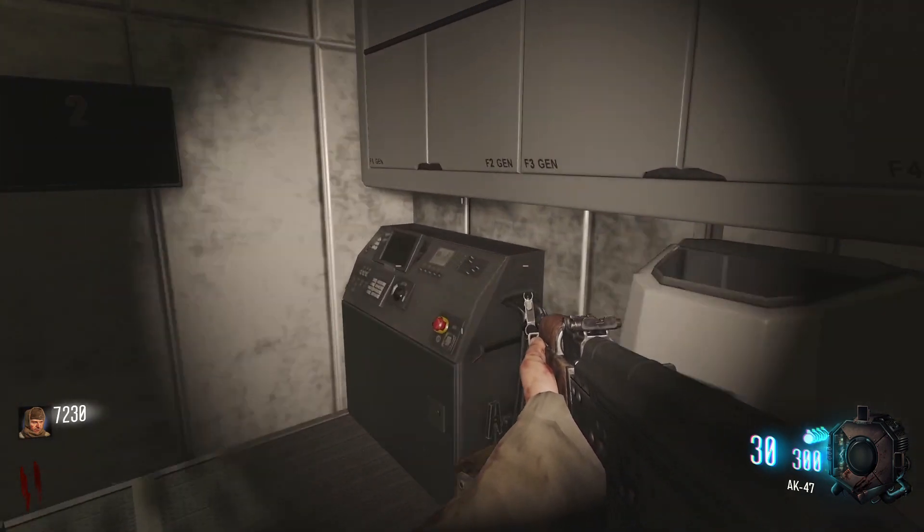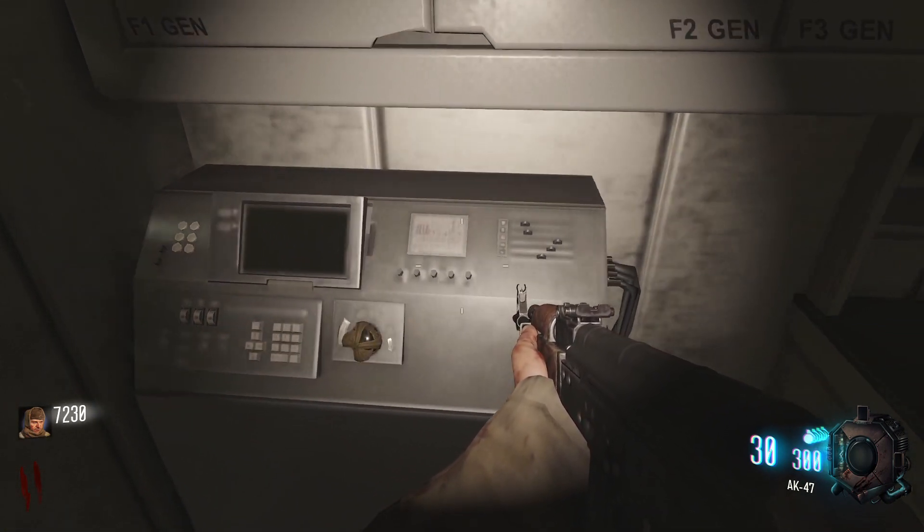Next, place the vril device, which you already have, into the machine all the way to the left of the one you just pressed for the teleporter.